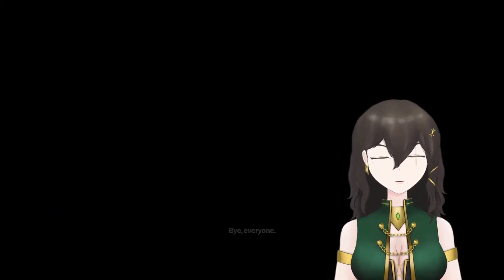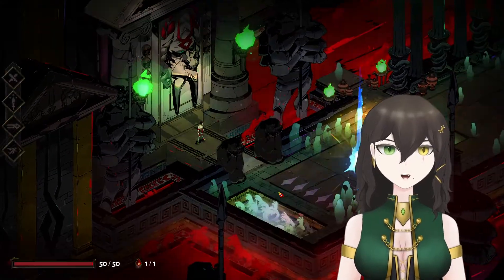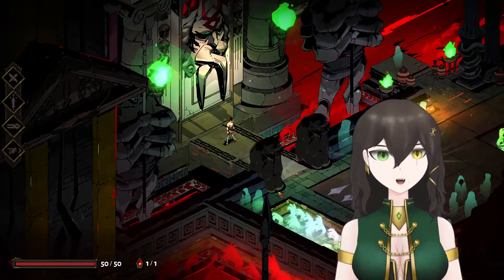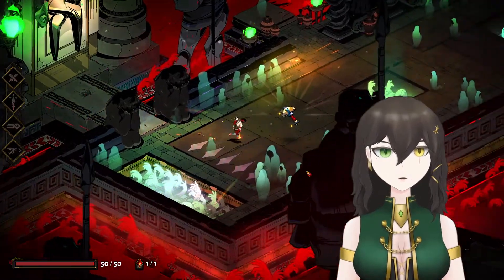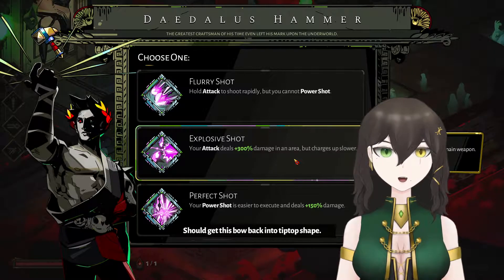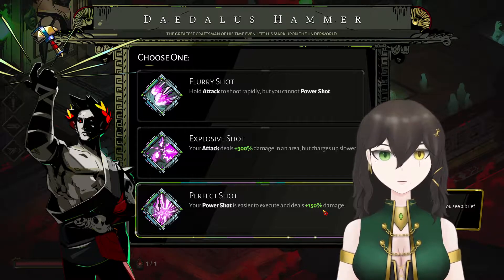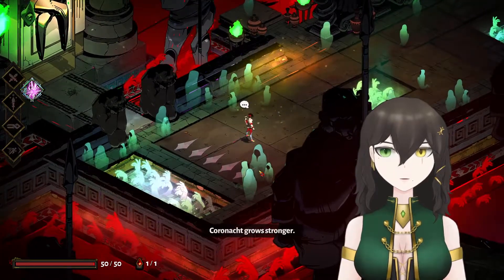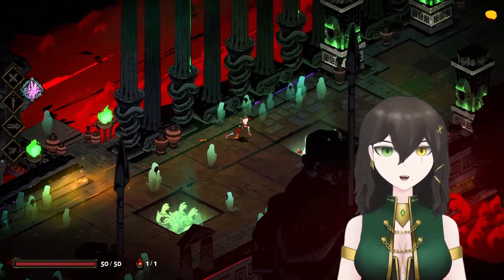Bye everyone! I hope everyone's been well, it's been a while since I talked to you all honestly. Let me get a drink — thirsty. Can I remember — is this the hammer? The hammer's an upgrade, right? Okay, let's go upgrade. She'll get this bow back into tip-top shape. 'Perfect shot — your power shot is easier.' We're gonna do perfect shot, thank you. 'It grows stronger.' Coronet — I can speak words.